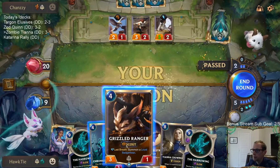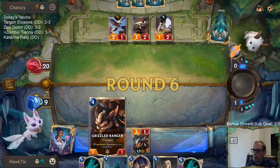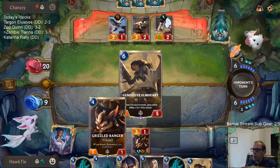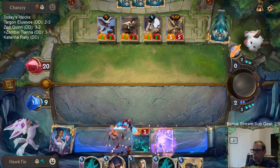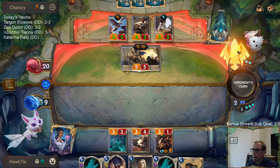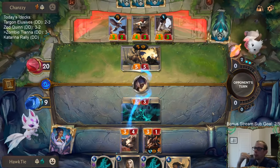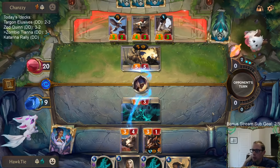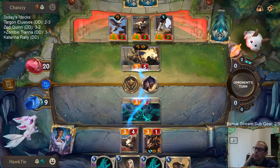Card I was not expecting but still awesome. You may be thinking: why don't you just play the Grizzled Ranger and attack? Because I want to keep Grizzled Ranger alive because of Chronicler of Ruin - I did not want Grizzled Ranger to die last turn because of this interaction. I need to keep one alive. Please work - please don't have Single Combat or Rangers Resolve. Stop, you can't have all the spells - your deck doesn't play very many spells.